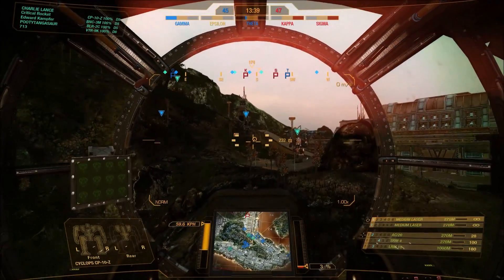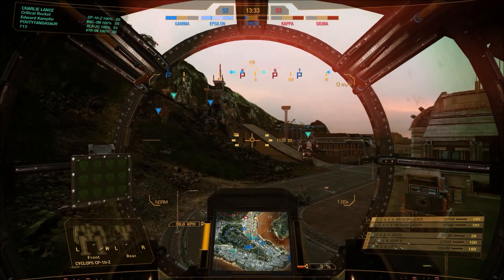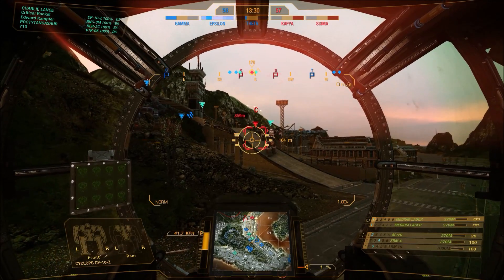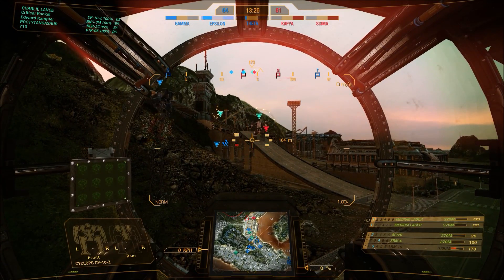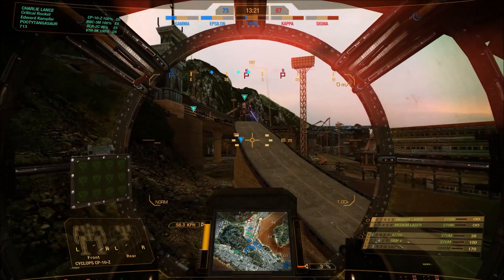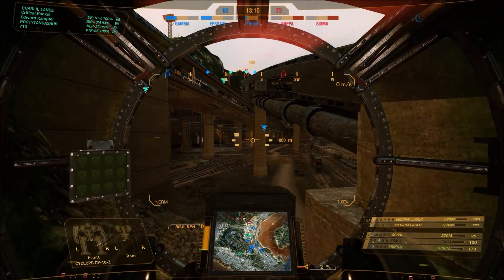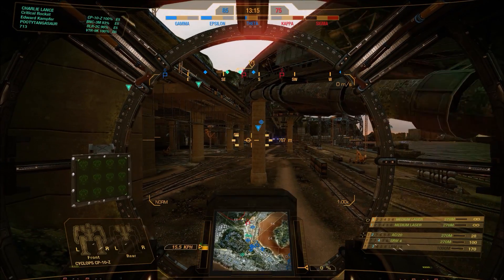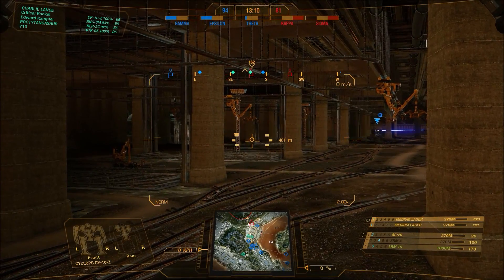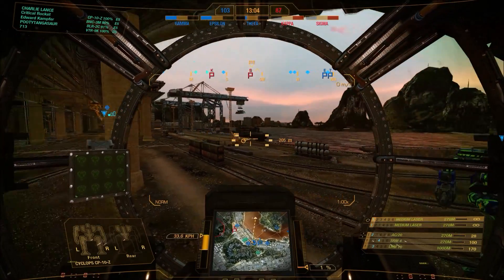In combat, the Cyclops seemed fairly straightforward as assaults go. It's not the fastest and doesn't have jump jet capability across the board. There is an ECM-capable variant, which I do come across in this video. I like it personally — I've always liked the Cyclops from the tabletop, so there's some bias there. It looks great; it's a really nice visual upgrade of this mech.